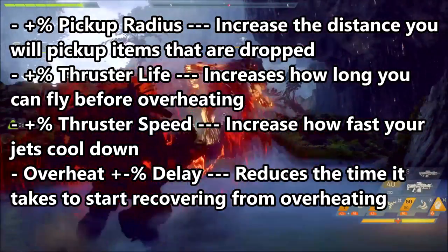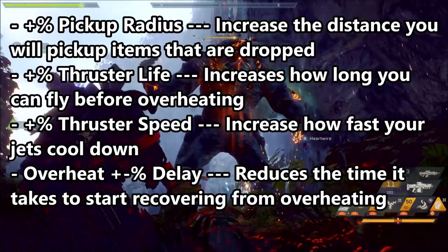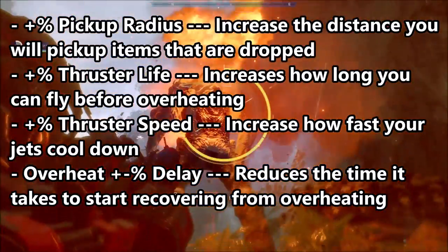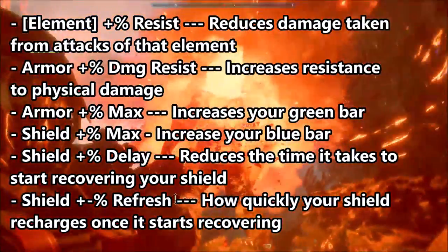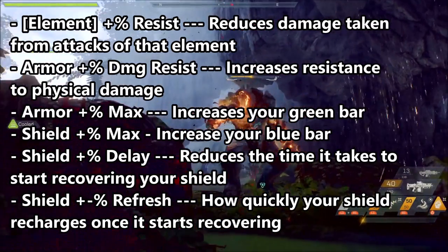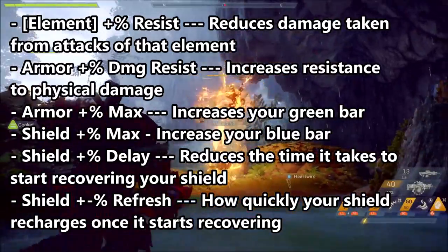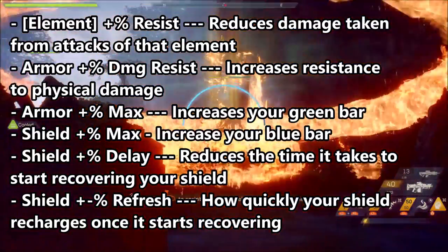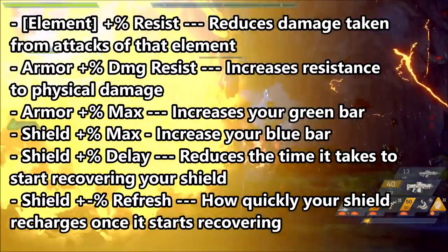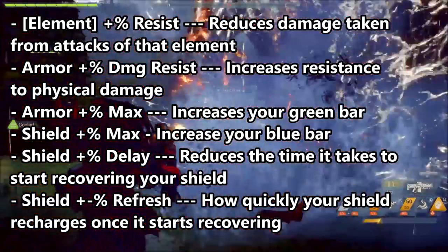Thruster life gives you an increased duration, while thruster speed increases how fast your jets cool down. And finally, you have overheat plus or minus percentage delay, which reduces the time it takes to start recovering from overheating — which works nicely with the two mentioned above. Elemental plus resistance reduces damage taken from attacks of that element. Armor plus damage resistance increases resistance to physical damage. Armor percentage max increases your green bar, or shield percentage max increases your blue bar. Shield percentage bar delay reduces the time it takes to start recovering your shield. Shield plus or minus refresh determines how quickly your shield recharges once it starts recovering — the higher the percentage, the faster the recovery.